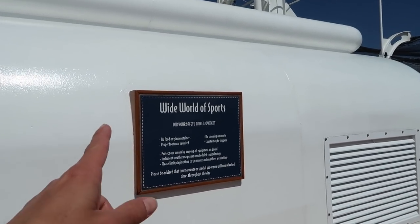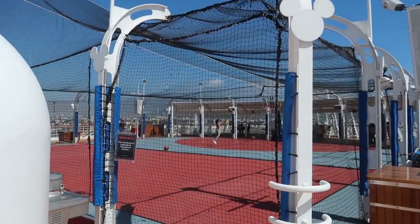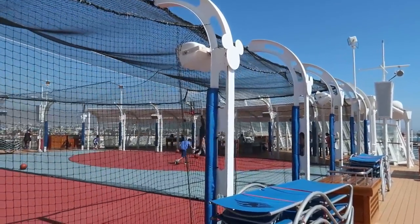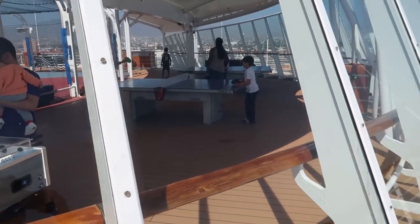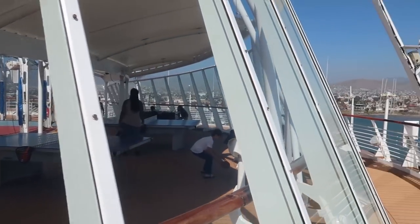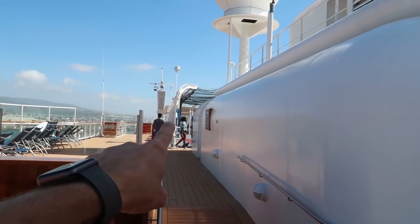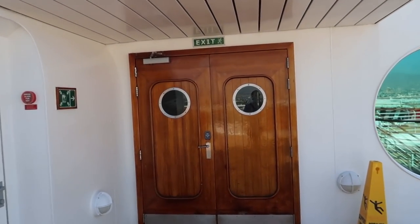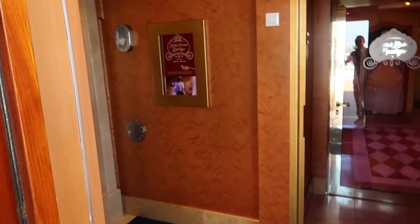Heading past what appear to be bridge or navigation areas toward Wide World of Sports — the basketball courts area with foosball tables, ping pong tables, and other sports activities at the very front of the ship. You can see the ping pong and foosball tables clearly from here.